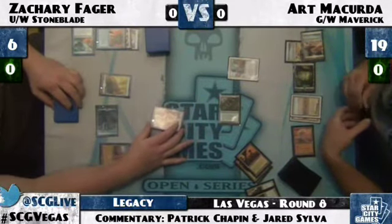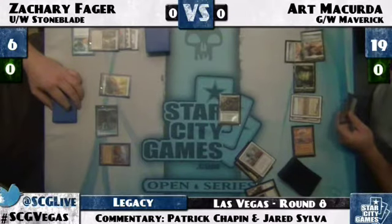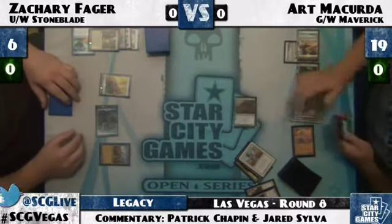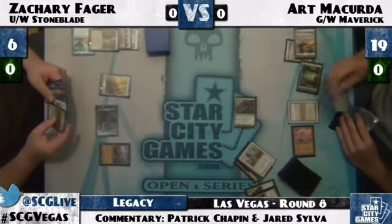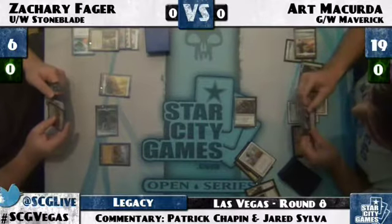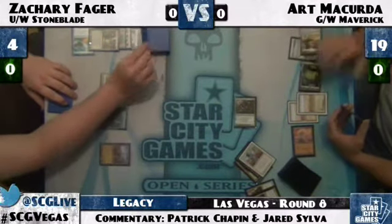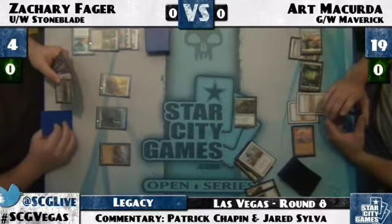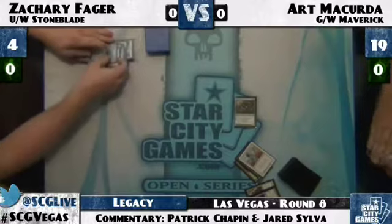What does Zachary have in his sideboard? Thrun is really his biggest problem. He's got another Batterskull to bring in, which gives him a little more play against it. Elspeth, Knight-Errant is another one — he could just block Thrun, keep throwing tokens in front of it. Wrath of God is his answer to Thrun, and Wrath is better than Day of Judgment because it actually hits creatures with regeneration. Path to Exile is also probably important to keep Gaddock Teague off the table, because Gaddock Teague actually shuts down Wrath.